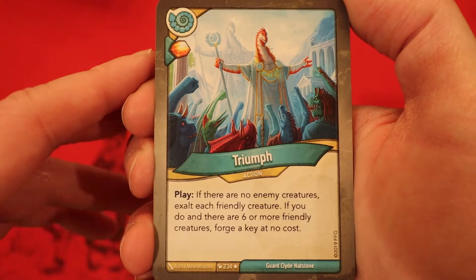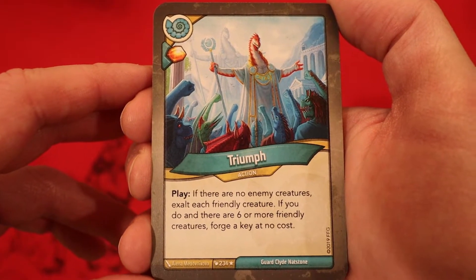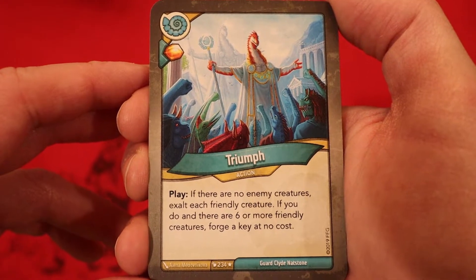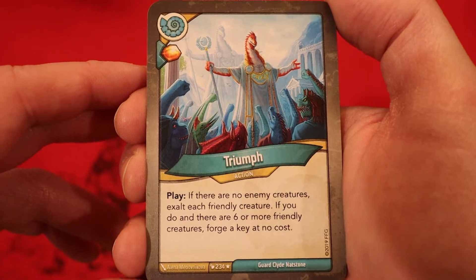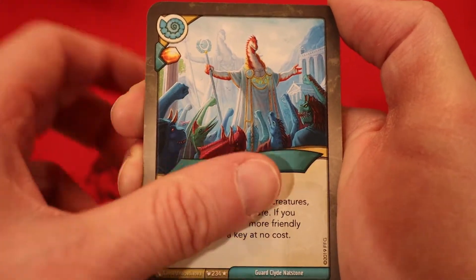Now we're on to Saurians and it's Triumph. One amber whenever you play it. If there are no enemy creatures, exalt each friendly creature. If you do and there are six or more friendly creatures, forge a key at no cost. Key cheats are really important in KeyForge. If we get a lot of Saurian creatures, we might be able to get that free key.